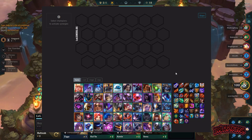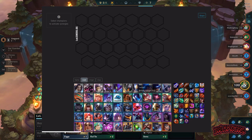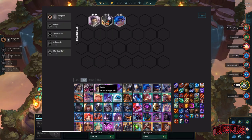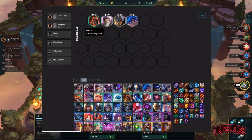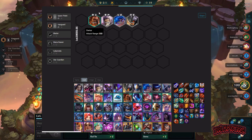All right, items are taken care of — now back to the comps. The first comp we're going to do is a Vanguard Pirate Blaster comp. This comp is pretty straightforward. You start off getting Poppy, Leona, Graves, and Darius. I recommend running them with all frontlines — Darius on the far left, then Graves, Poppy, then Leona. Graves comes in from the side and dunks people.